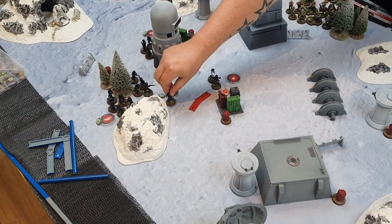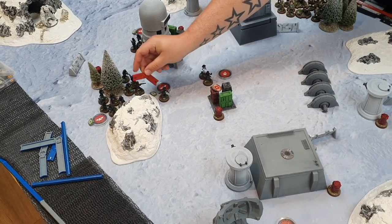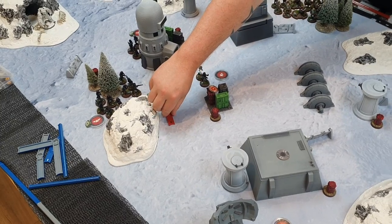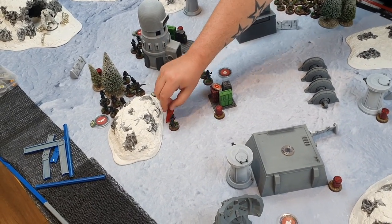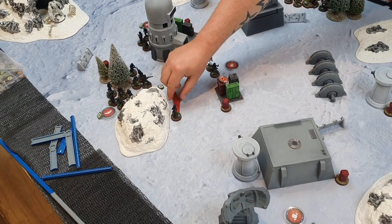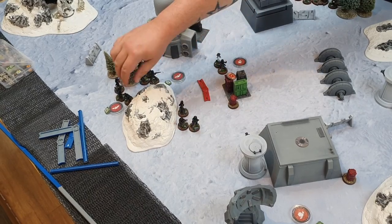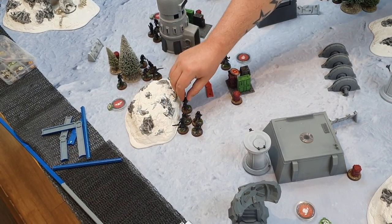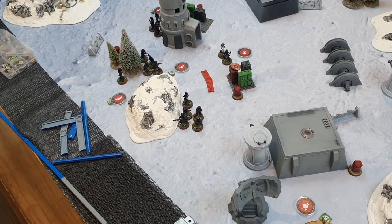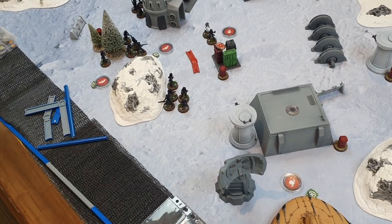The ISF use the Tactical keyword from the card to get an aim from their move, though their speed is reduced. After two moves they'll have the Steady keyword. Nick uses Offensive Push on the second one, so they'll have three aims.